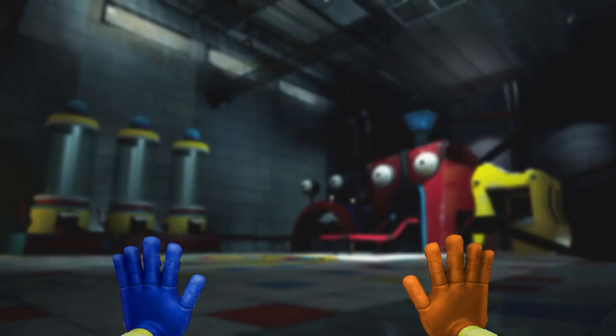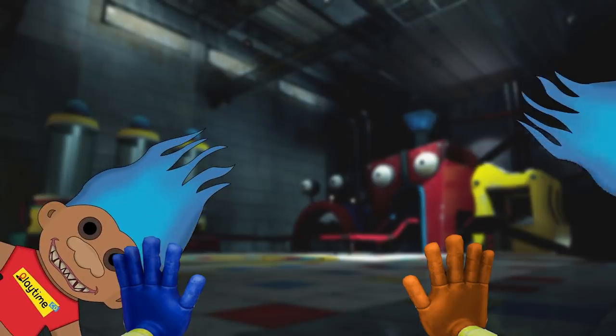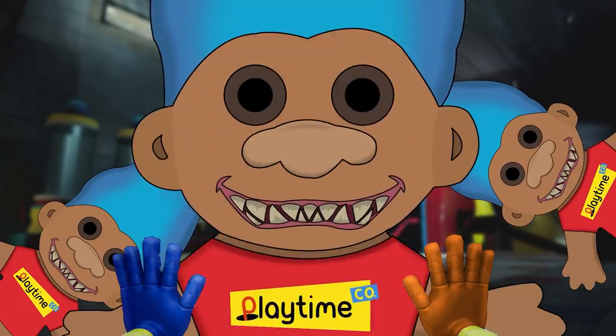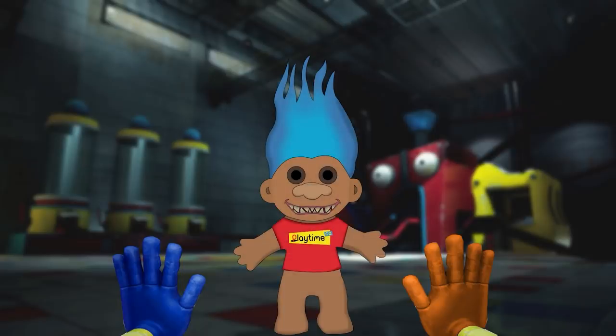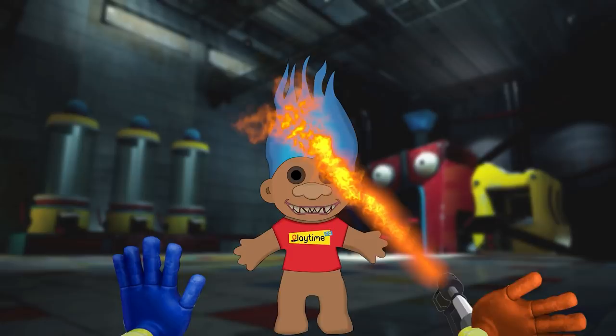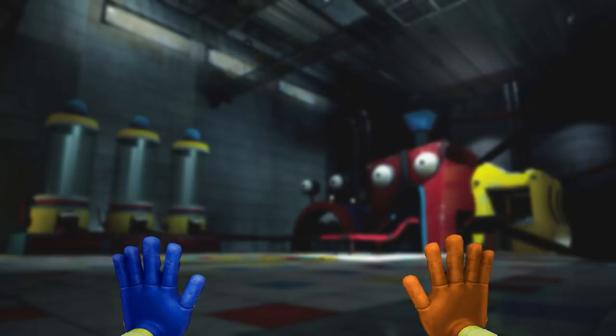In our previous video, our main protagonist went up against the troublesome Troll Dolls in the Fabrics Department of the factory. They managed to fight them off with their newfound ability, the Flame Grab. After they made their escape, they now found themselves in a new area of the factory.